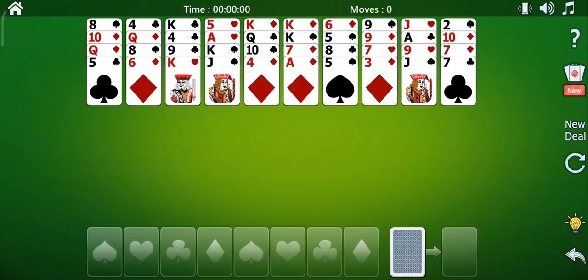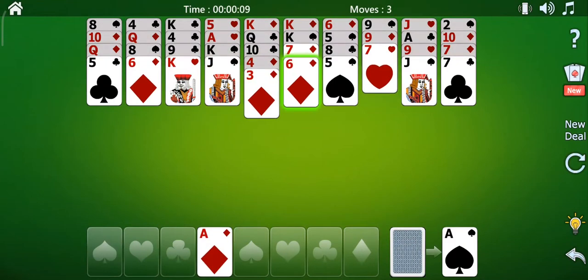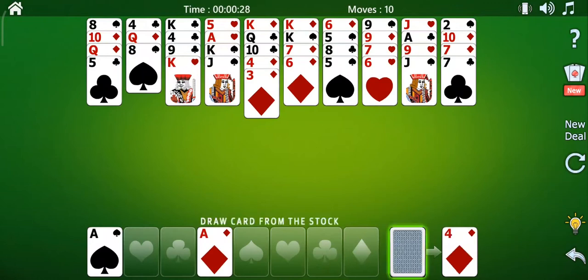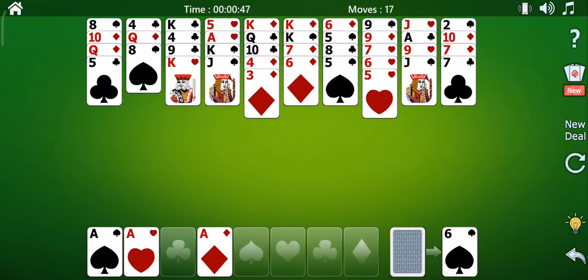The origin of the term '40' in the game's name is the number of cards dealt when beginning the game. It is a game of classic solitaire consisting of two decks, each with 52 cards, hence a total of 104 cards.